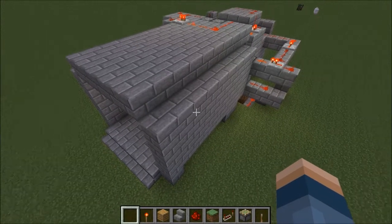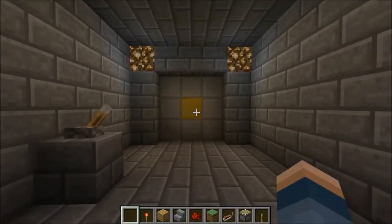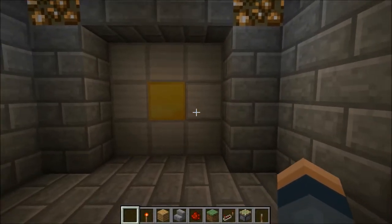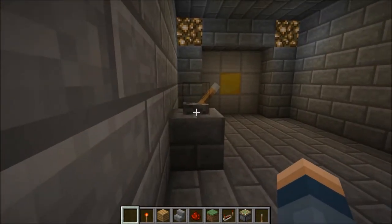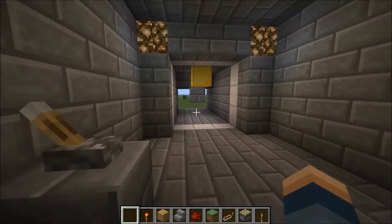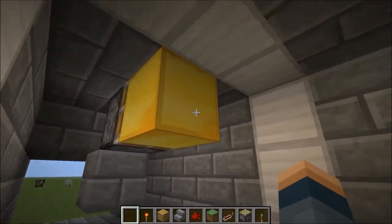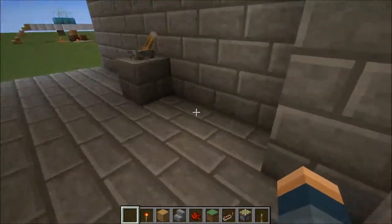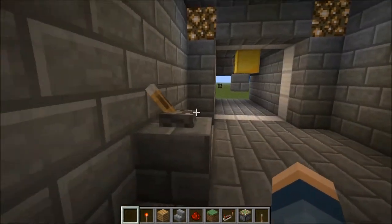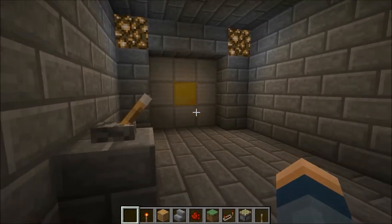For the first part of this video I will be showing you the Fallout inspired vault door, which is a 3x3 door made of iron and gold blocks and powered by pistons. The iron blocks are retracted and the gold block is pulled back and then lifted up.